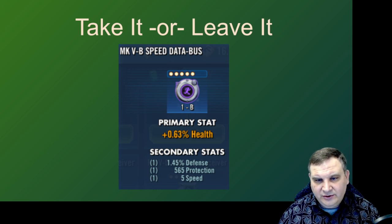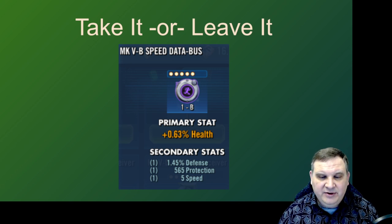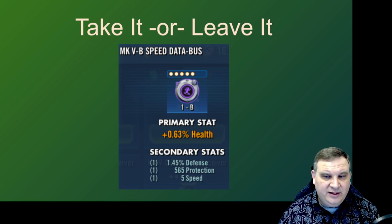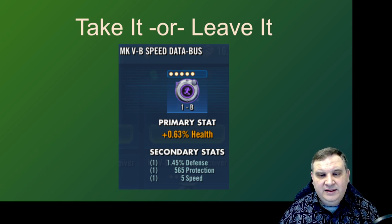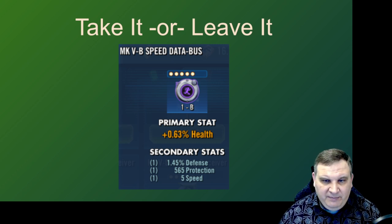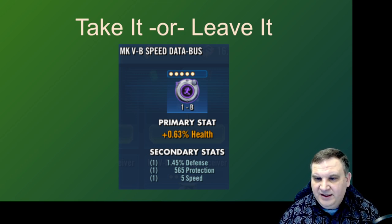Here's a purple speed circle with health. It's got speed and two defensive stats on a speed mod with a health primary stat. But without seeing the fourth stat — it's not a gold mod — I don't know what that's going to look like. If we get tenacity or some other stat that we really don't want, suddenly it's not very appealing. These purple mods cost almost as much as a gold mod, and not being able to see that fourth stat is a deal killer.